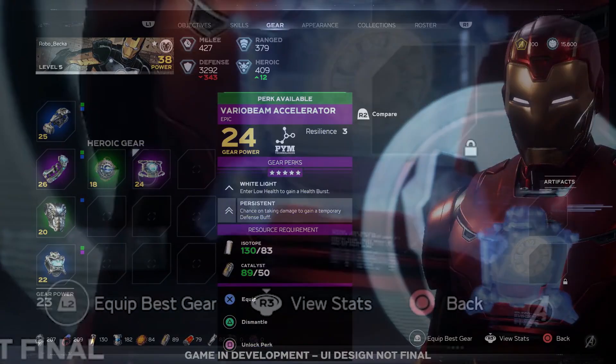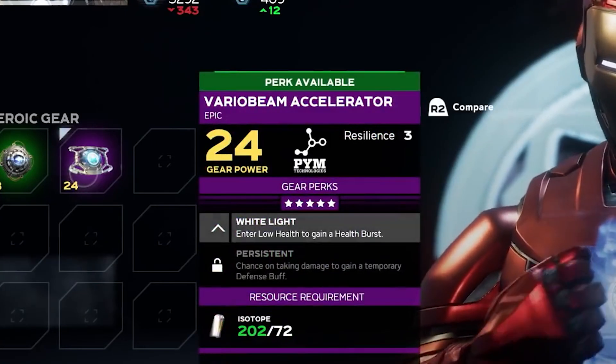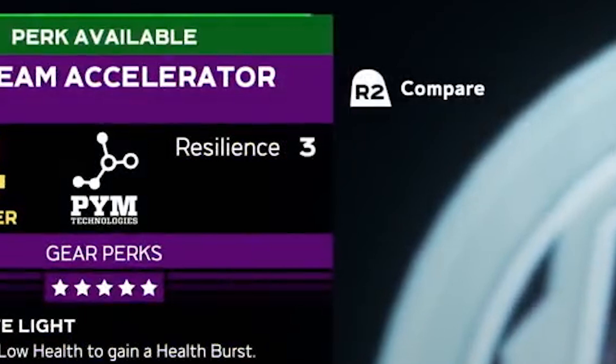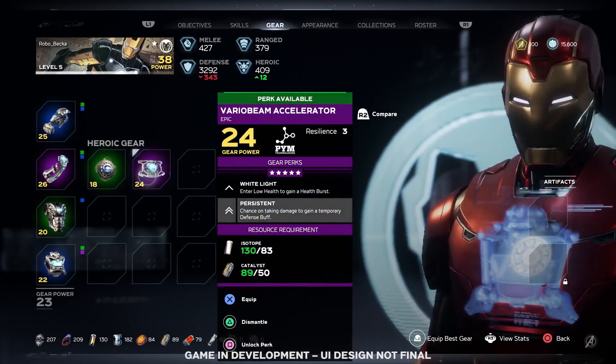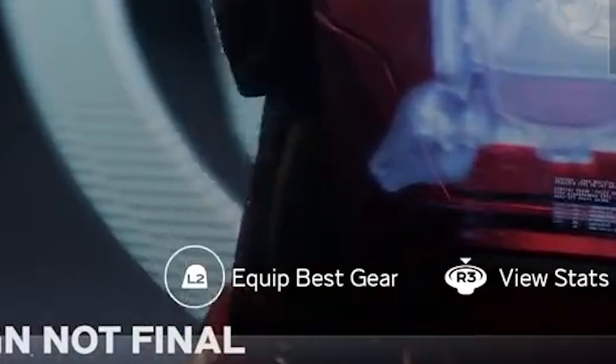For a more detailed look at specific stats, you can press R3 to check those out. None of the perks shown in this clip have been unlocked yet except this one — we can see a perk being unlocked now. Once the first perk in a gear piece is unlocked, additional resources are needed for the next one — in this case, an isotope and a catalyst. You can also press R2 to compare different gear pieces. Underneath your equipped gear you can see gear power, which averages all your equipped gear. You can hold L2 to auto-equip your best gear.